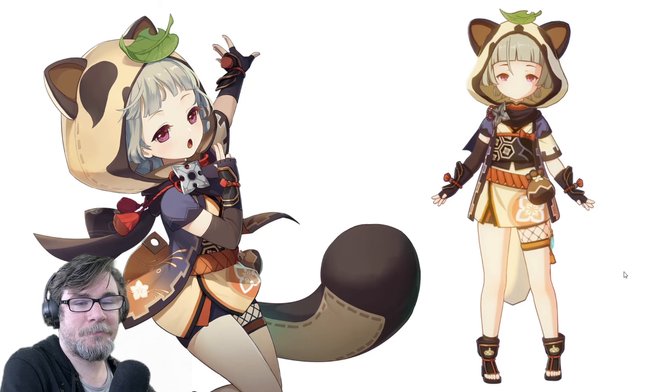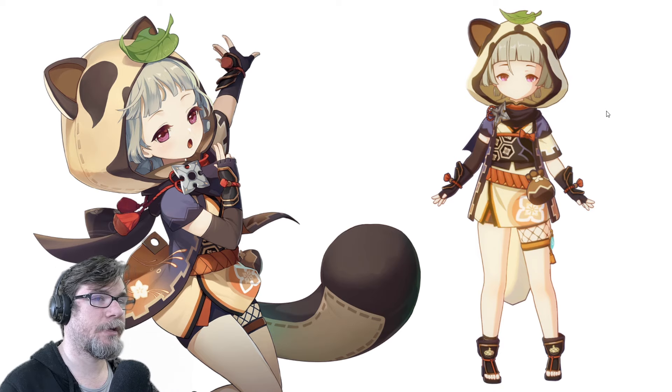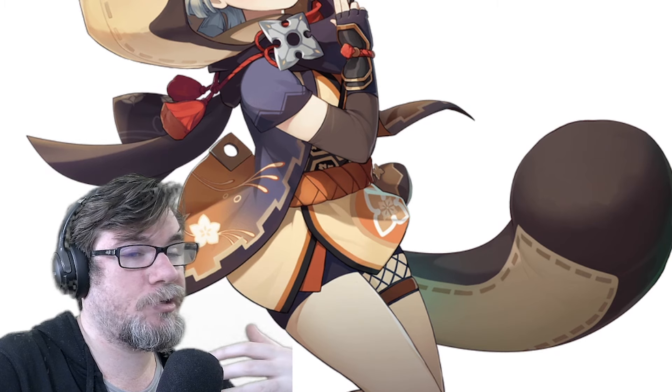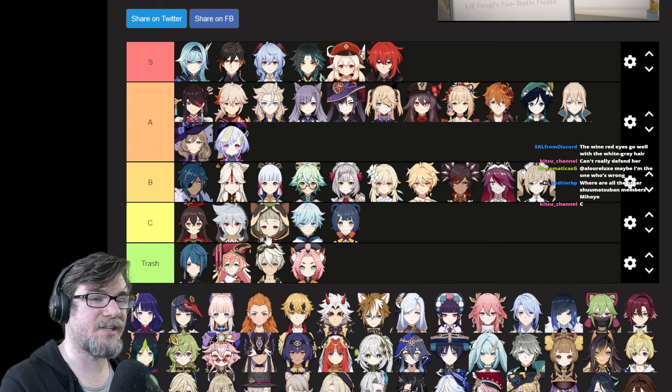Sayu! This is the Lili Pichu character. I honestly don't mind the hood. The leaf is weird — it's like I go to look at this character and I immediately look at the leaf because it's just so different from everything else that's here. She looks like an important NPC you would talk to. Sayu goes in C tier.